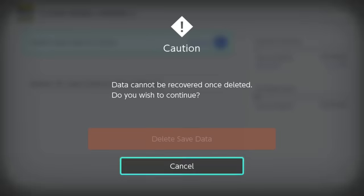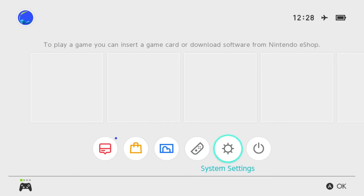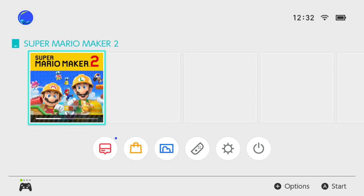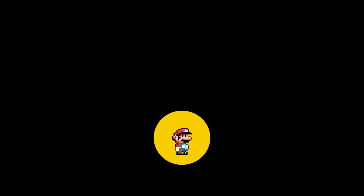I deleted all my local Mario Maker saves and put in the game cartridge with my Switch in flight mode — and the Switch simply refused to start the game. Once Mario Maker is installed on a Switch, it remembers the game should be at a certain version and refuses to boot until the update is completed. However, if we put the game into a Switch that never played Mario Maker before, it gracefully allows us to boot up version 1.0, because it hasn't gotten the update notification yet.